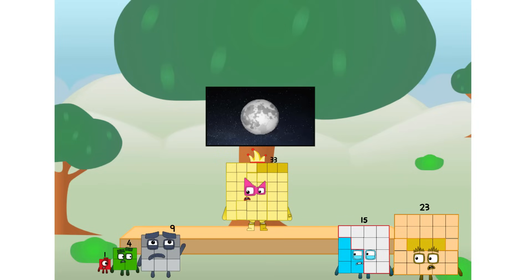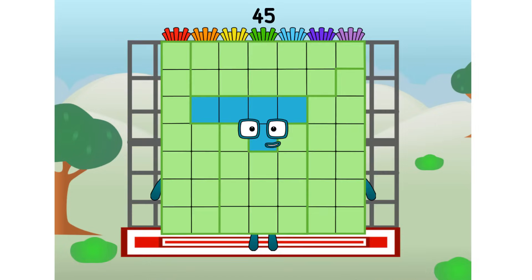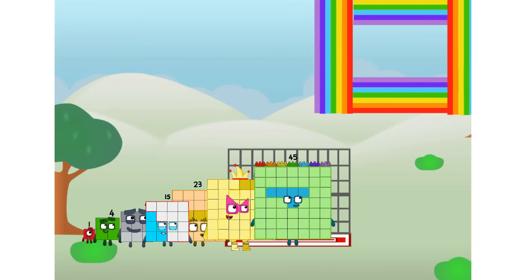Sorry about that. All the way up there? We call in some friends — some big square friends. 45 commencing rainbow test flight. All systems checking out. Seven by seven. Wish me luck. Whoa! Didn't get that high, but I did just invent the square rainbow. Guess you've got to give it a go to get lucky.